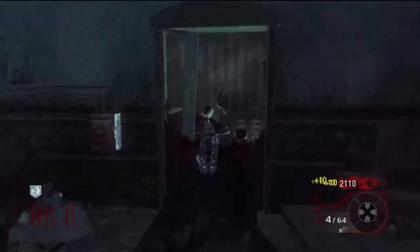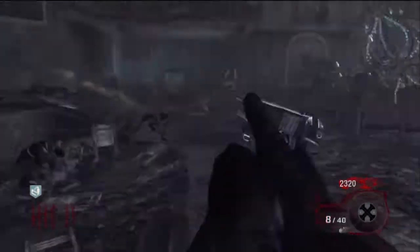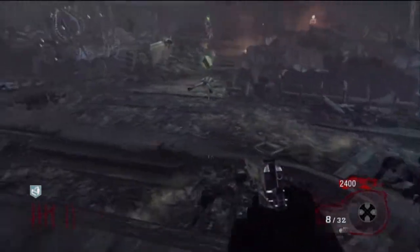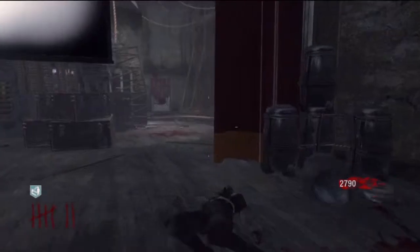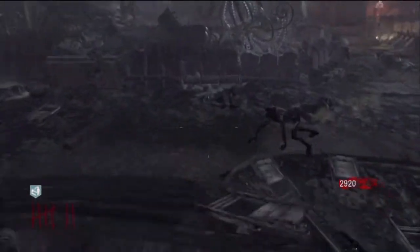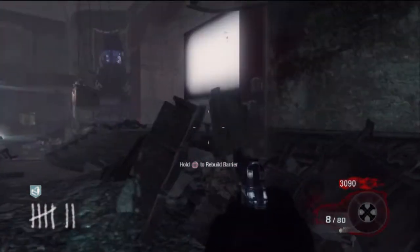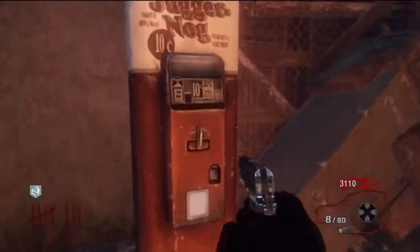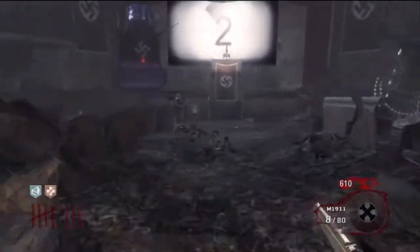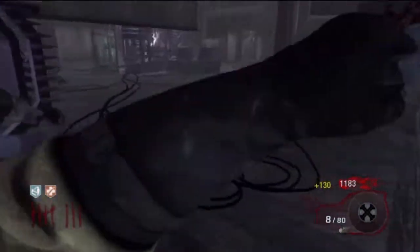I have max ammo, so I'm going to utilize that by shooting my pistol. Whenever you have max ammo, always go ahead and waste your bullets, because you're going to get those bullets back anyway — so waste them to get points. I'm going to go ahead and grab Juggernaut right now so I can take six hits from zombies. It doesn't make you invincible, but it does help. For the next couple of rounds, use your knife as much as you can, because it'll save bullets and get you a lot of points. When you're in a pair, always watch your back — never get flanked.